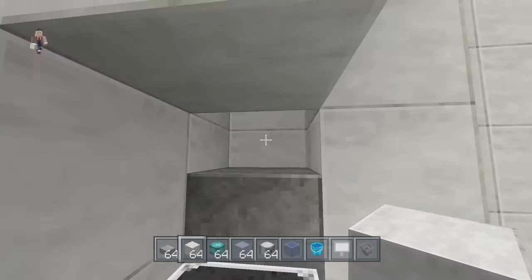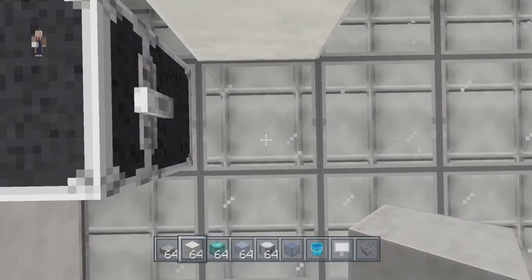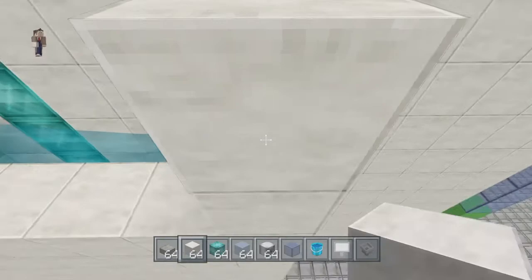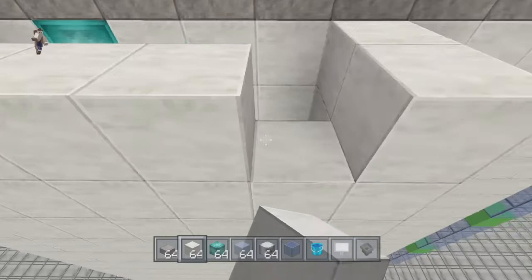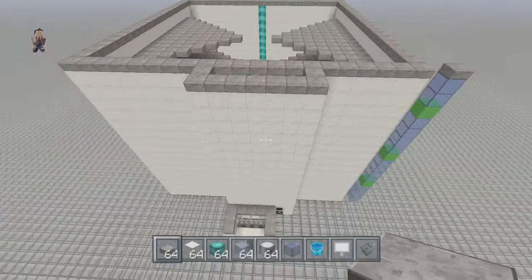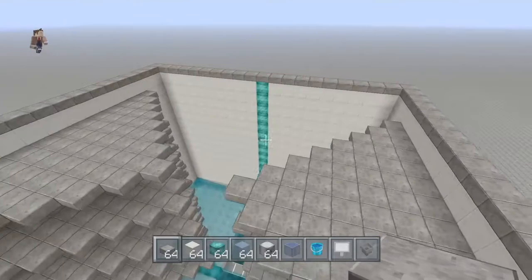Now you have your mob grinder — they'll fall right down into this hole and you can hit them with a sword all day long. I want to make this look a little nicer and build the sides up too so they don't fall over the edge. That should match up nicely with the roof of your mob grinder. That's the killing area done — we have the platforms, we've got to do some redstone, and we need to put a roof on this.